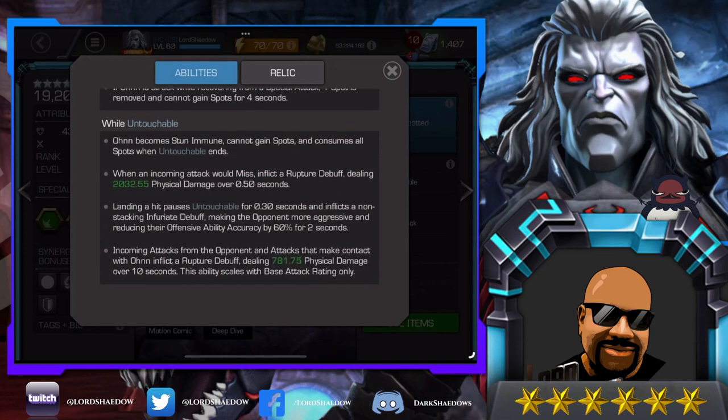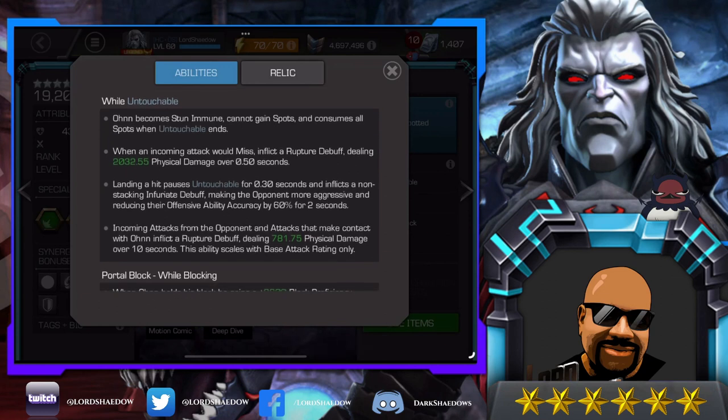While he's untouchable, he becomes stun immune, he cannot gain spots, and he consumes all spots once it is over. There are quite a few champions with mechanics similar to this where they build up, get into a mode, and then lose all of that and start over. When an incoming attack would miss, it inflicts a rupture debuff dealing physical damage. That is useful to know both on offense and defense — you can make use of this on offense when you go untouchable and get them to miss you.